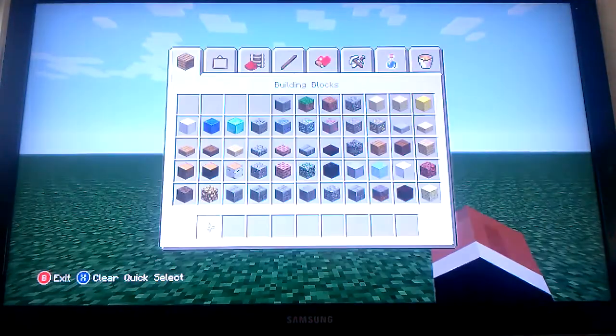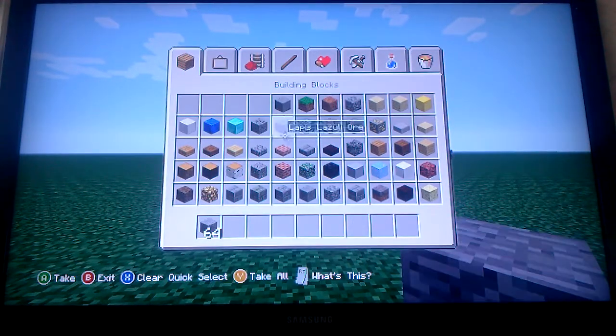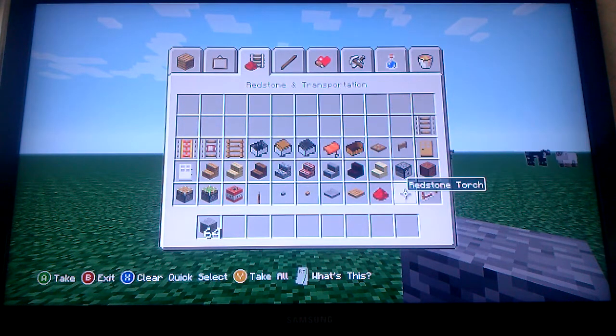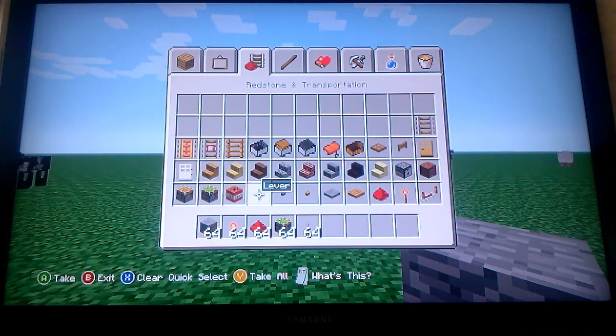First, what you will need is you can use dirt or stone — I prefer stone because it looks better. You need a redstone torch, redstone, sticky pistons, and a lever. And I think that's all.